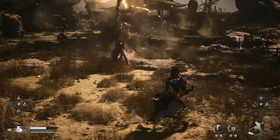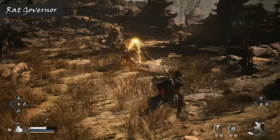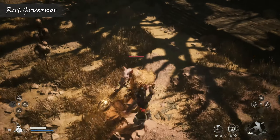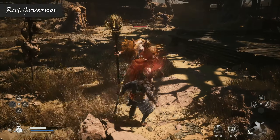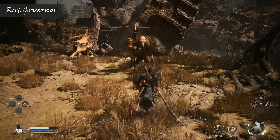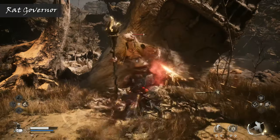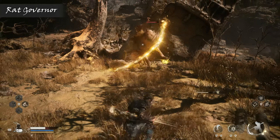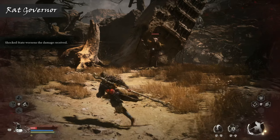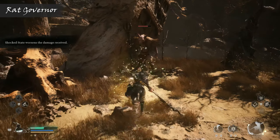The rat governor is another enemy type that generally prefers to take you on over range. These wrinkly looking rats are the elders of the pack, which can charge up electricity using a magical staff, shooting it out in beams and pulses nearby, zapping anything that gets hit. This inflicts thunder damage, temporarily adding a status effect which puts you in a weakened state open to taking extra damage, complementing the governor's attacks while enhancing the attacks of other enemies that fancy joining in the fight.